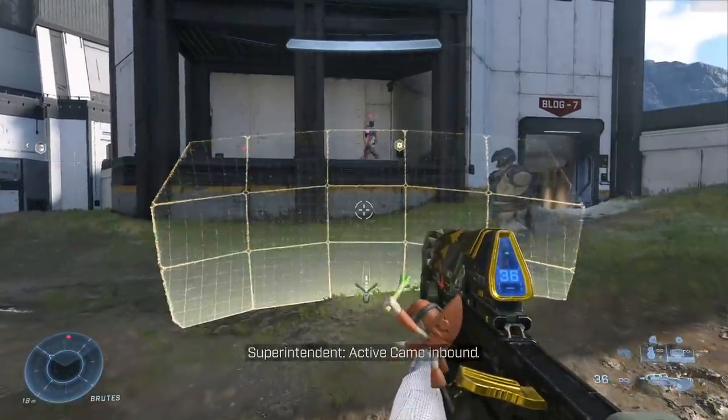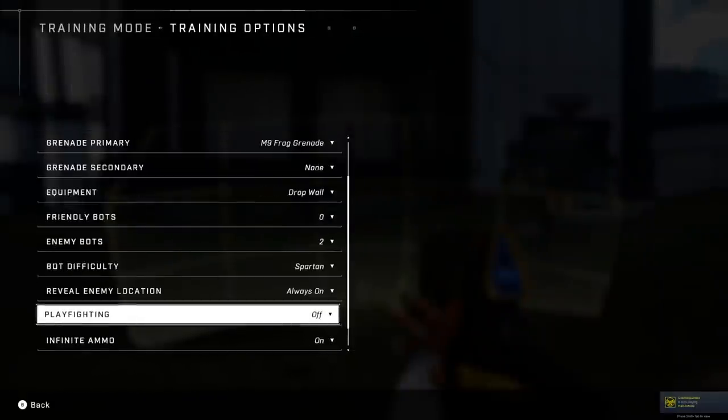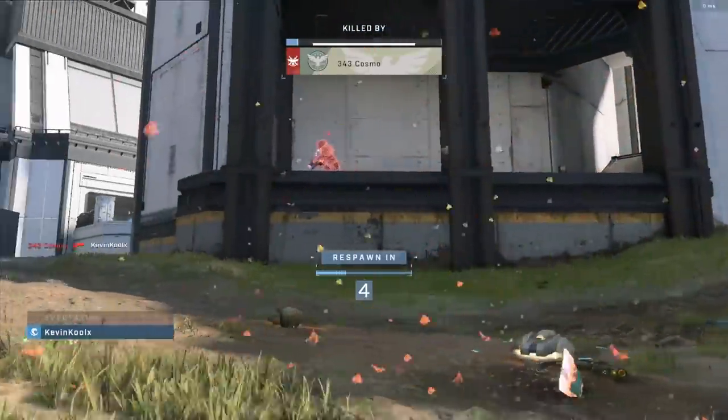Next on the buff list is the Drop Wall. We did get a buff to the deployment time, which I think is in a proper place — I like that it's more of a forethought piece of equipment rather than reactive like the bubble shield. But I feel like the panels are a little weak; maybe add an extra burst of battle rifle worth of damage to take out a shield. Right now I feel like I can still kill players through a drop wall, and I'd like it to intrude on gameplay flow a bit more.